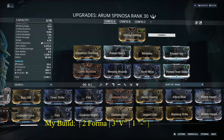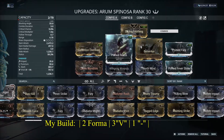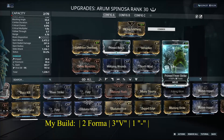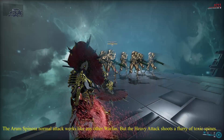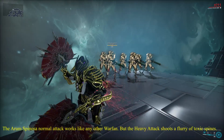This is the build I'm running — two forma, with Condition Overload, Prime Reach, Berserker, Prime Fury, Mandible, Weeping Wounds, North Wind, and Prime Fever Strike. The Arm Spinosa's normal attack works like any other war fan, but the heavy attack shoots a flurry of toxic spines.